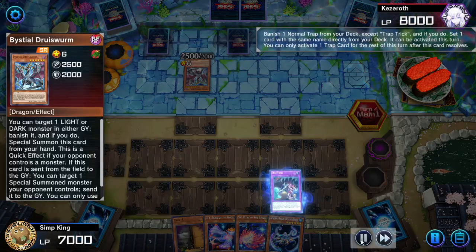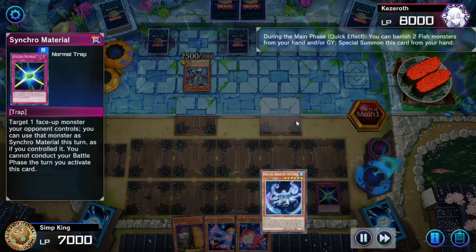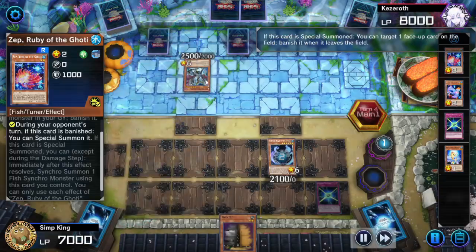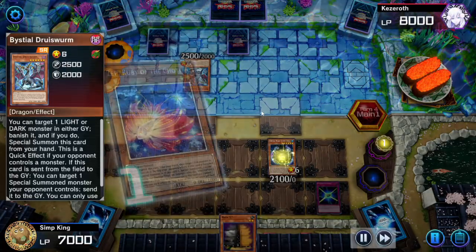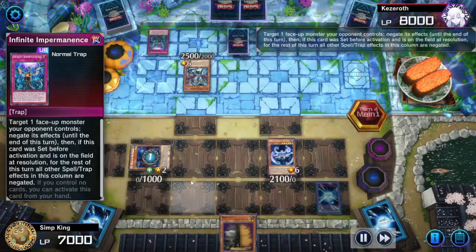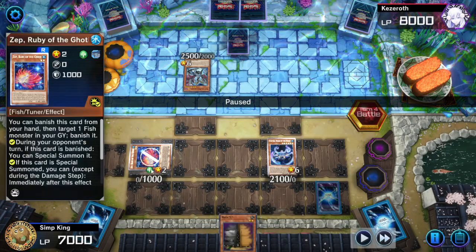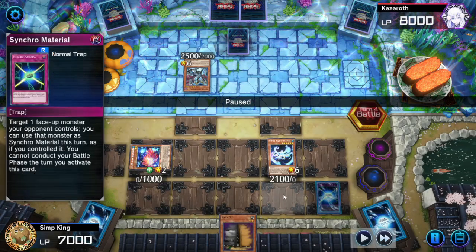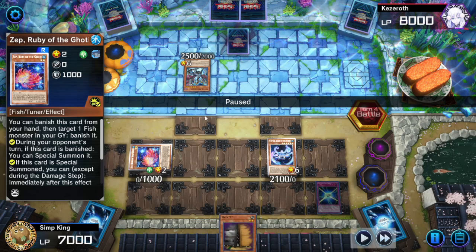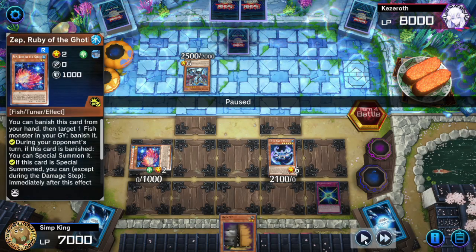Opponent Tribute Summoning the Druis Swarm. We're going to activate Synchro Material, set it, activate the Snopios — Snopios triggering the Zep, targeting the Druis Swarm, so when we Synchro Summon using it it's going to get banished. Zep come back. Opponent targeting the Zep with the Emperor — going to stop us from Synchro Summoning. Now this is something you should be aware of: if you activate your fish at Chain Link 1 because you have another monster on the field you can use, you can use your Synchro Material in response. But if you don't have anything else to Synchro with, you have to activate this first, wait for it to resolve, then activate your fish.